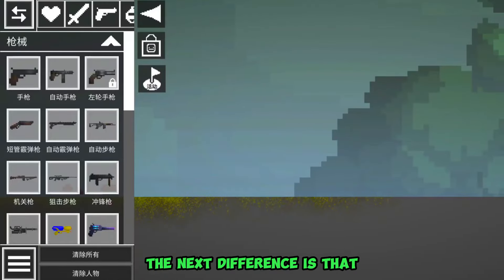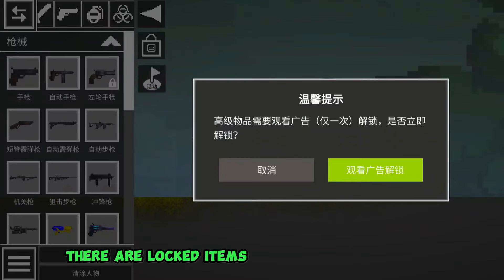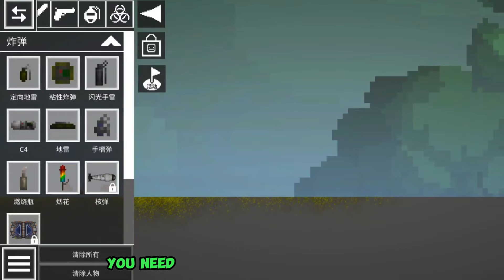The next difference is that in almost every section of items there are locked items, and in order to unlock them you need to watch an advertisement.